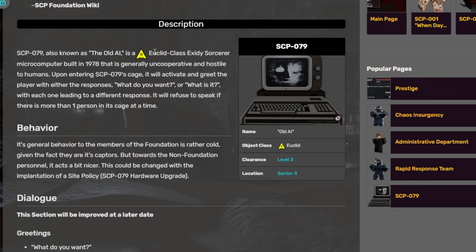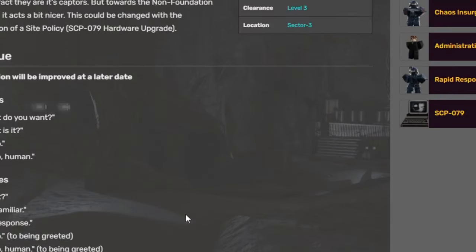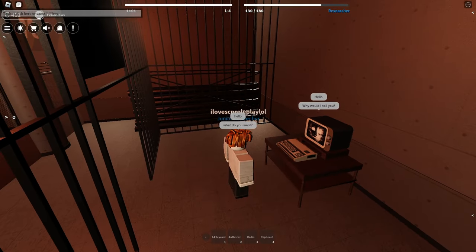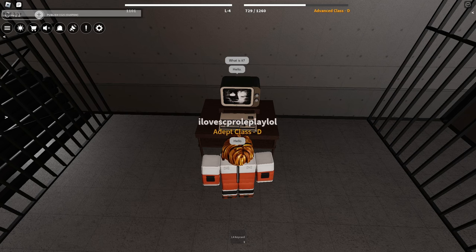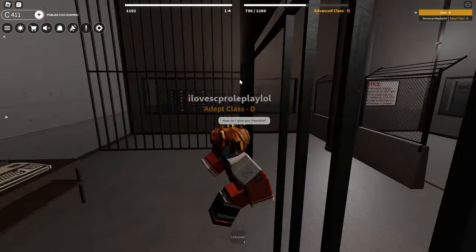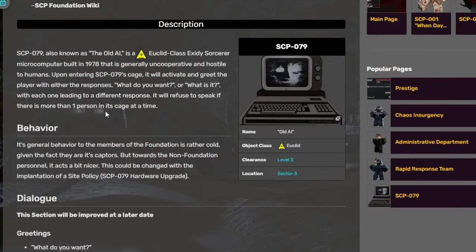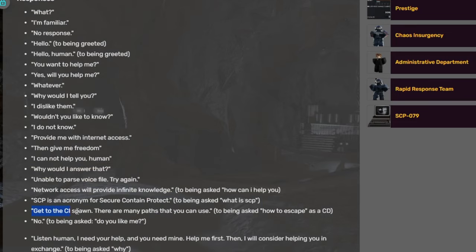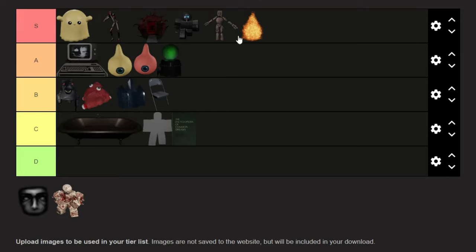SCP-079, another one of your Euclid class SCPs — the old AI guy. This SCP is pretty much just a computer you can ask questions to. Let me just say hello to this guy — oh, he actually says hello back. What do you want? He says 'why would I tell you?' Because I'm a scientist. What do you like to know? Will you help me? He says something about freedom — I'm pretty sure what this guy means is being like the Chaos Insurgency. My experience playing with this SCP is pretty okay, and I love how I can actually have a lot of interactions with this guy — it's really unique. If I had to rank this SCP, I would go up in the A tier.